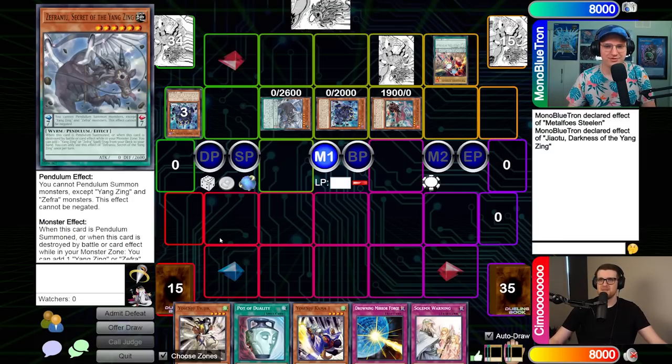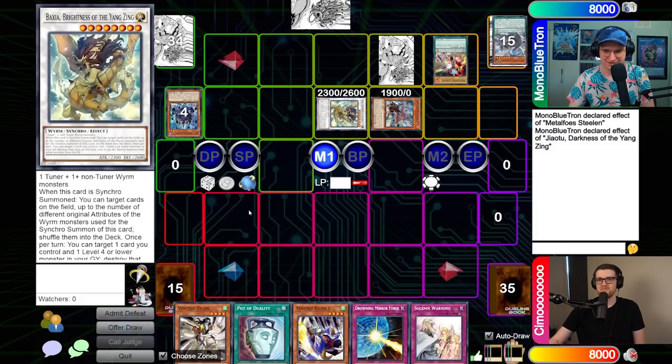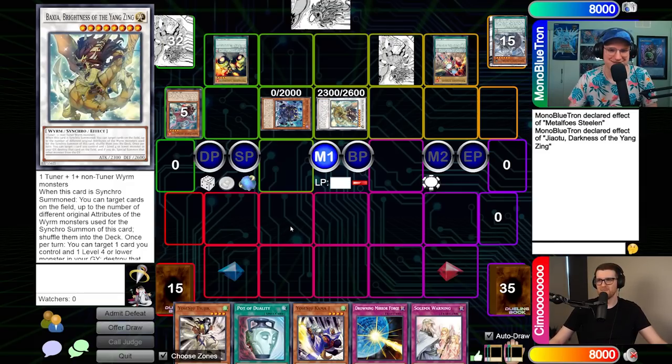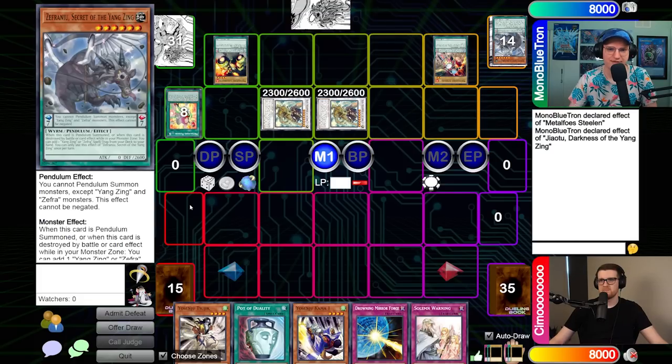Zephra Nui and Jiao Tu to the graveyard for Baxia, Brightness of the Yangzing. With Baxia we're going to send Combo, summon back G-Tau. Then trigger Combo - we'll get a scale, grab Gold Driver. Gold Driver targets Suwani, we'll grab Fusion. Suwani effect - let's get the second copy of Zephra Nui. Go G-Tau and Zephra Nui for a second Baxia. Go Baxia, pop the Fusion - that goes to the extra deck. Then let's get G-Tau again, put Fusion to the top of the deck, draw a card.